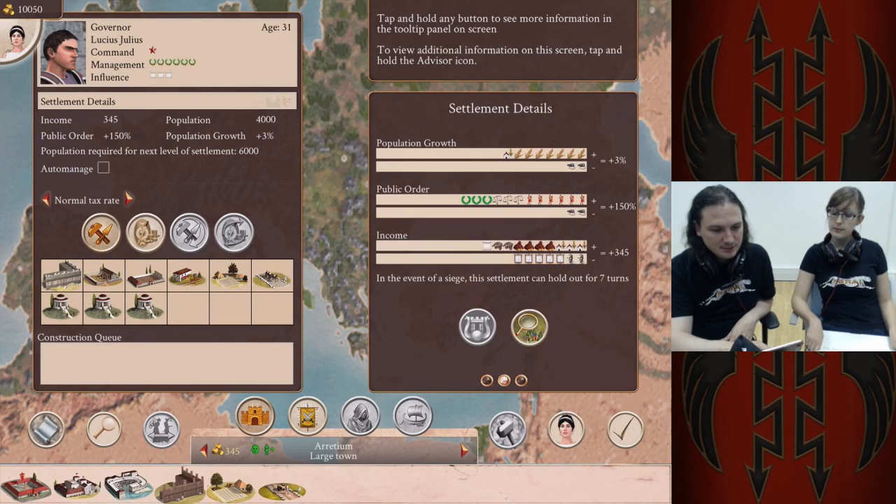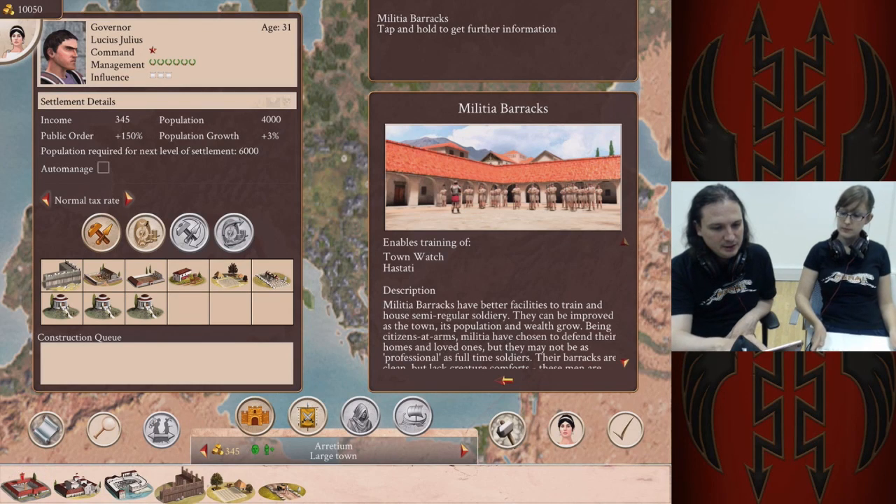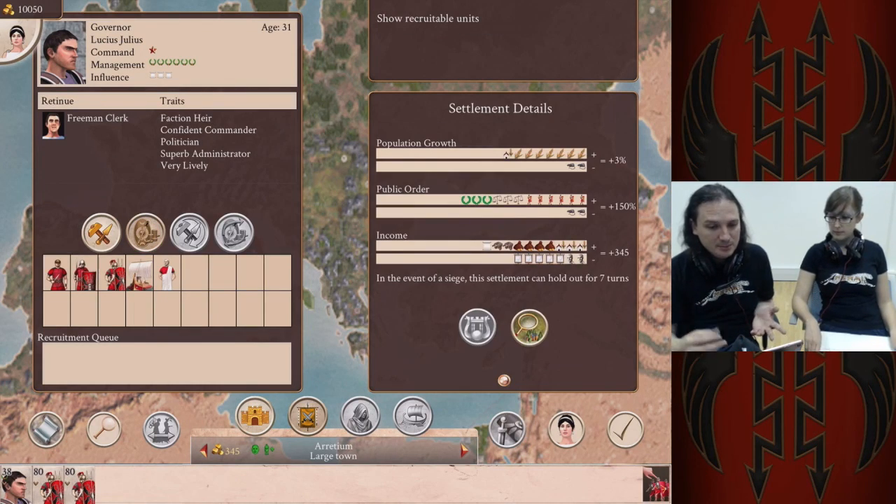All of the little icons and illustrations and everything along the bottom have all been put into HD. All of the UI buttons are now redrawn in Retina Resolution.